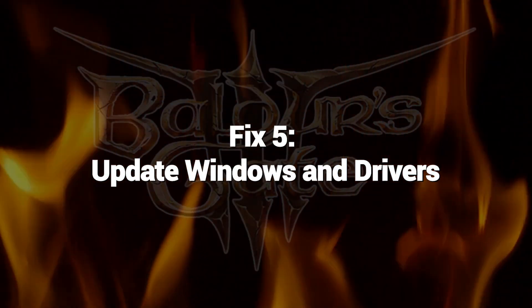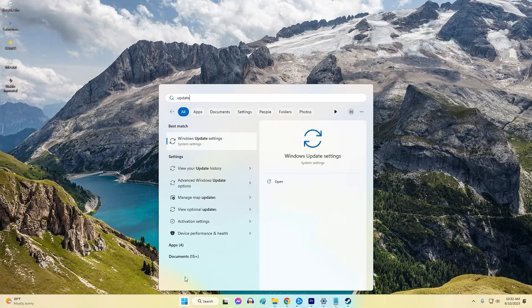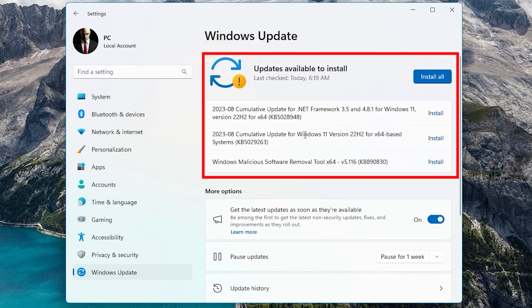Fix 5: Update Windows and Drivers. Keep Windows itself updated along with hardware drivers like graphics, audio, and motherboard chipset to rule out any OS-related launch problems. Fully updated Windows and optimized hardware drivers prevent operating system-related conflicts, instability, or bugs from interfering with Baldur's Gate 3 launching properly.